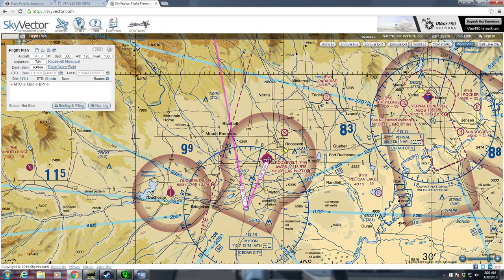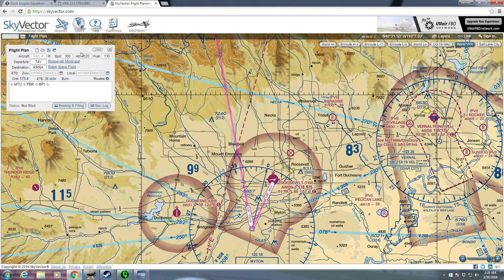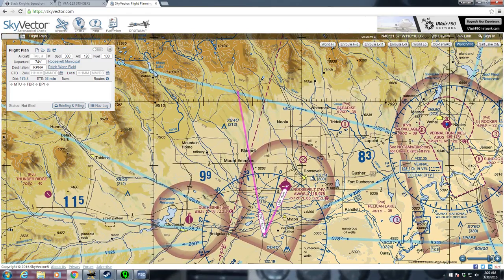I'm treating this similar to how I would a real cross-country for practice. So we're going to depart the Roosevelt Municipal Airport here in Utah — that's 74 Victor. I'm using SkyVector for planning here; I definitely recommend it for private and virtual pilots. As you can see, you get a lot of good information right off the sectional.